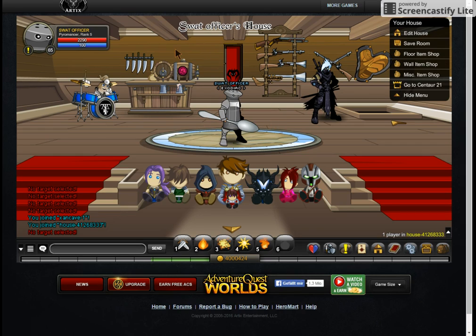SWAT Office here with another class guide, and today I'm going to do the Pyromancer class. This class can be attained by joining Xan Cave.